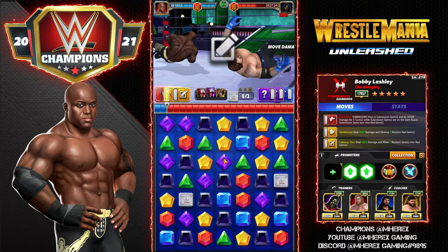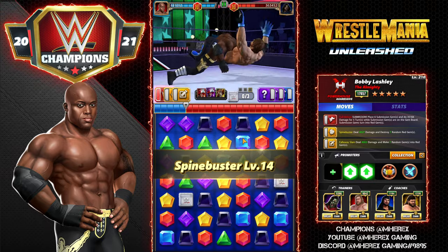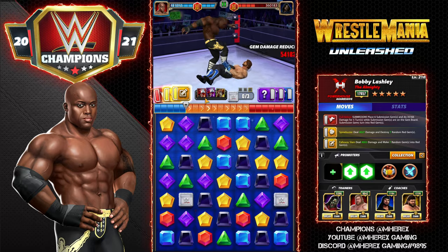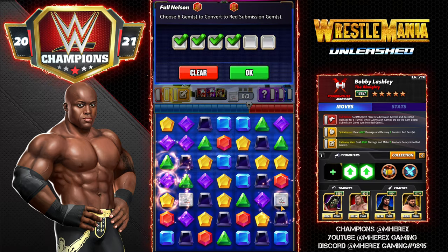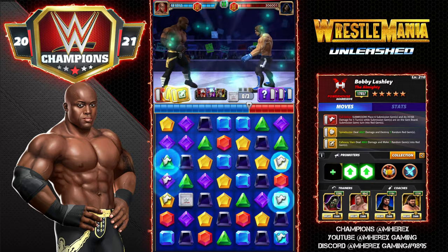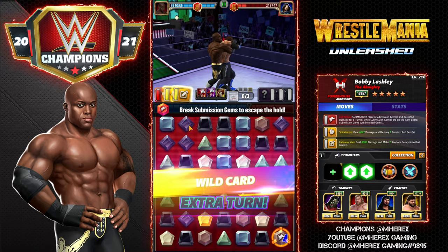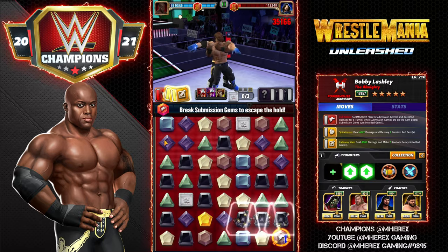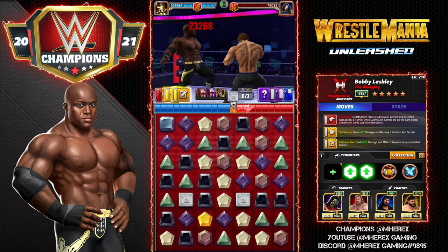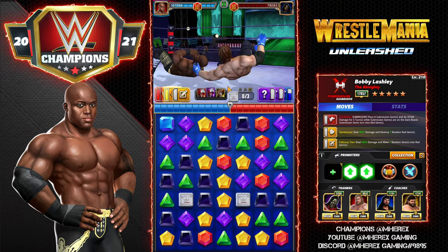I'll go ahead and hit the Fall Away Slam since we have plenty of pin bar to work with — take a little extra damage, and now way more red. We'll take that damage and make sure we can finish it. Second cycle they're loaded again, we could use the sub. On a lot of these builds you could use Zombie Austin too — but I actually don't want to extend the sub because it's a little slower. I just want to get through the move animations as fast as I can.